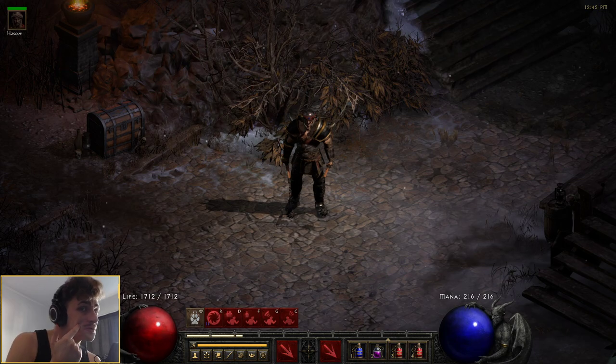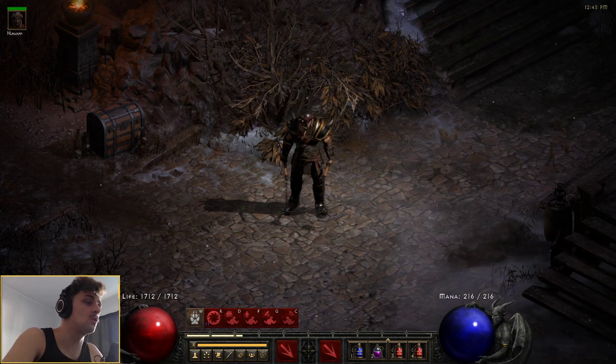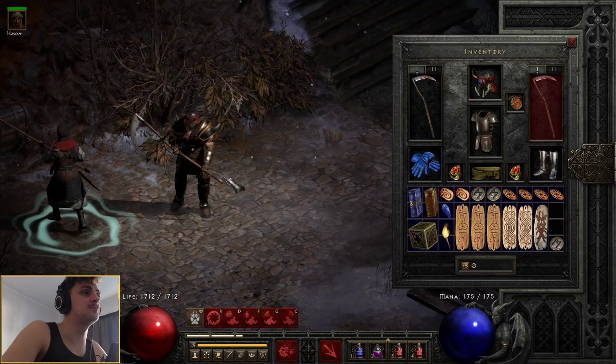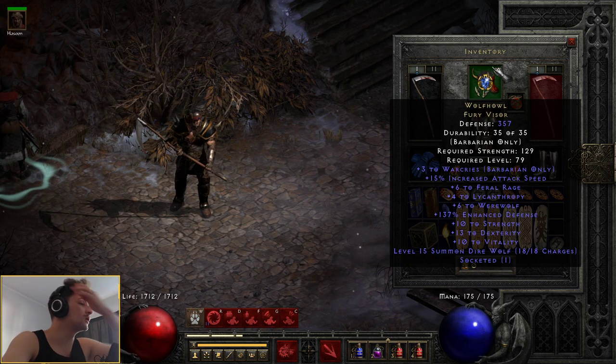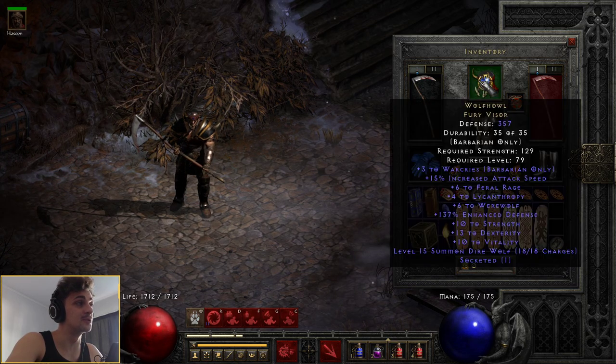Do you see that? I suppose it's not too bad. You know what else isn't too bad? This here. So this is the Werewolf Barbarian. So the main kind of piece of this is we're using the Wolfhound. This gives the Barbarian Feral Rage, Lycanthropy, and Werewolf as the O skill, so we can use it. This is the main piece you're going to need for this build.